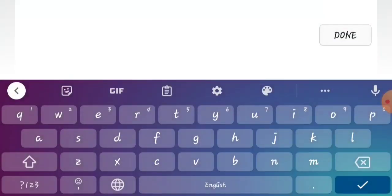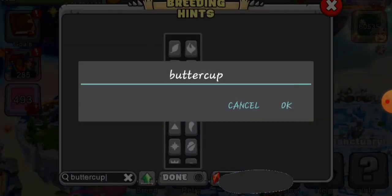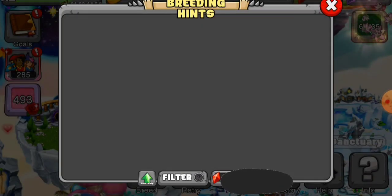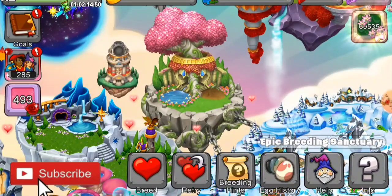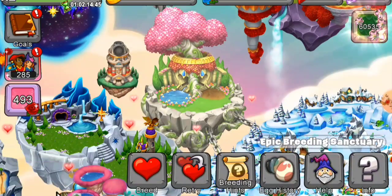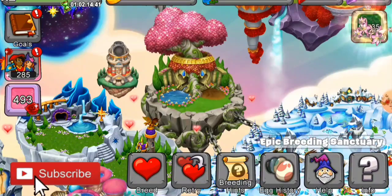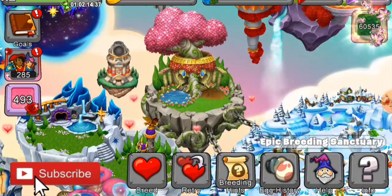Let's type in Buttercup and see what information we get. There's no information — no breeding hints on how to get the Buttercup Dragon. So as of right now, the only way to get this dragon is to buy it at the Bokeh Boutique for 13,500 roses, or to breed one of your dragons with somebody else's parent Buttercup Dragon in the Cooperative Breeding Cave.